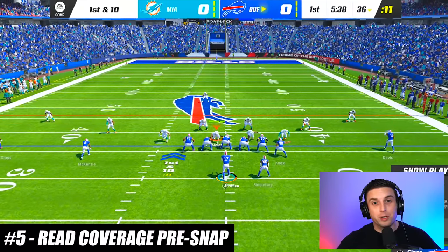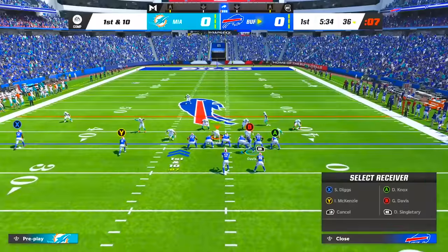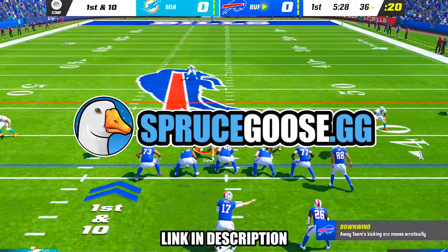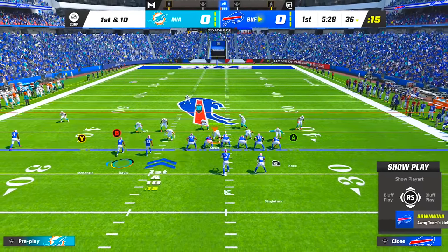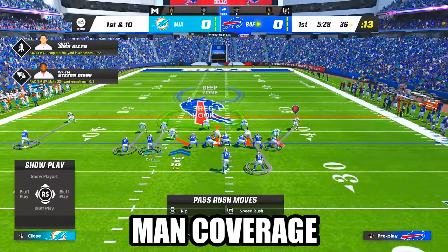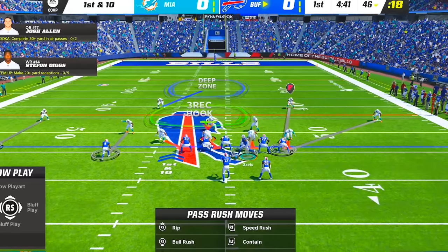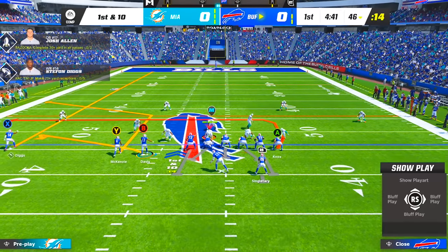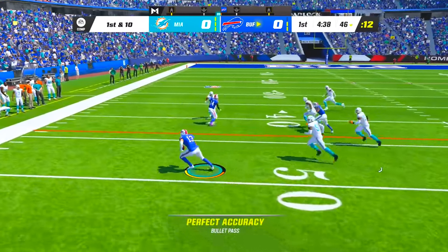If you're struggling to figure out whether your opponent is playing man coverage or zone coverage, put a receiver in motion across your formation. If the defender lined up across from the receiver runs with him, then you know your opponent is playing man coverage, while if he stays on his side then you know it's zone coverage. The one exception is that your opponent could be base aligning, but if that's the case you should be able to capitalize on a numbers advantage on the side you motioned your receiver to.